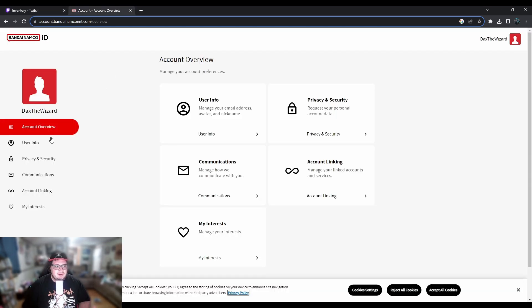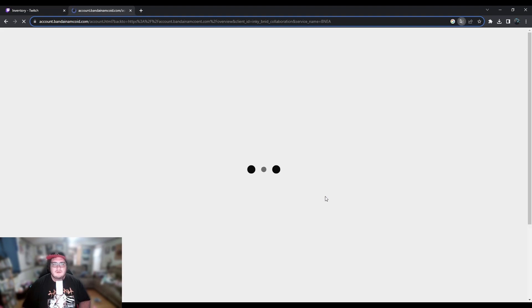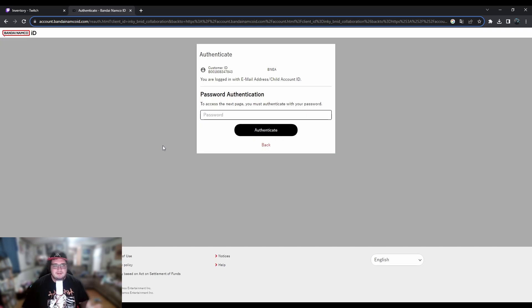You need to be on your Bandai account. Once you're on your Bandai account, you'll hit account linking. It's going to take you to a whole different thing — you'll need to type bandainamco.com, it'll bring you to it, and you'll hit log in or create an account, which you'll need to do.